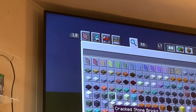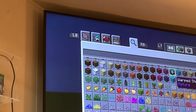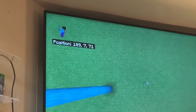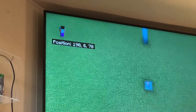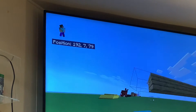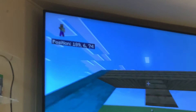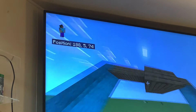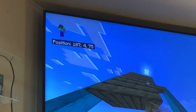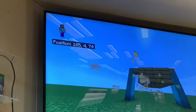First we're going to start with some birch and just build a simple little house. I like using this because it's a really pretty wood. So we're going to combine this with oak, and I'm just going to build this tiny little shack or house that's going to have a staircase.